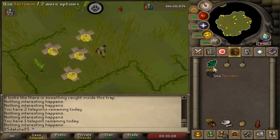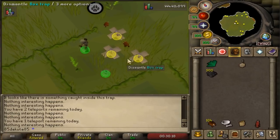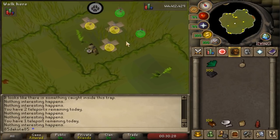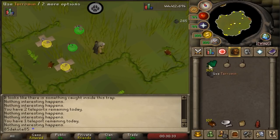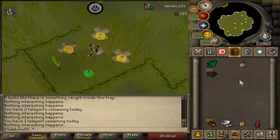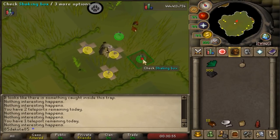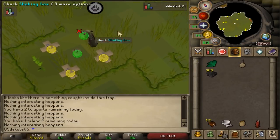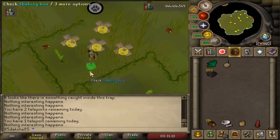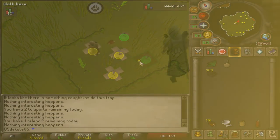It's also possible to three-tick traps the same way you can three-tick Fishing, Woodcutting, and Mining. Three-tick Hunter is probably the easiest three-tick skilling activity, and when placing a couple traps in a row you can get them all to reset in a chain very quickly. I plan on making a full video on everything you'd need for three-tick Hunter. Three-tick skilling gets pretty boring for a lot of players, but it's easy to just bring your three-tick supplies and try it out — if you're not feeling it or need a break, you can go back to placing traps normally. Three-tick or not, Red Chinchompas are really good for both XP and GP — one of the best skilling money makers in the game.